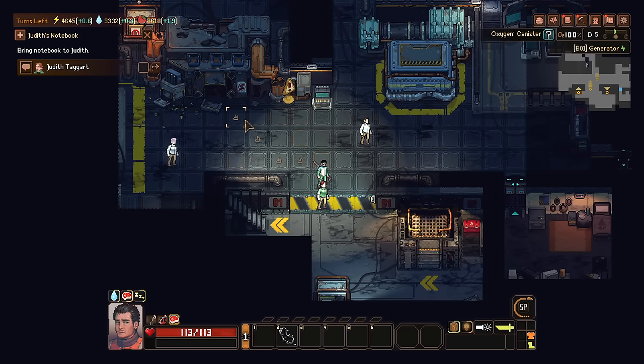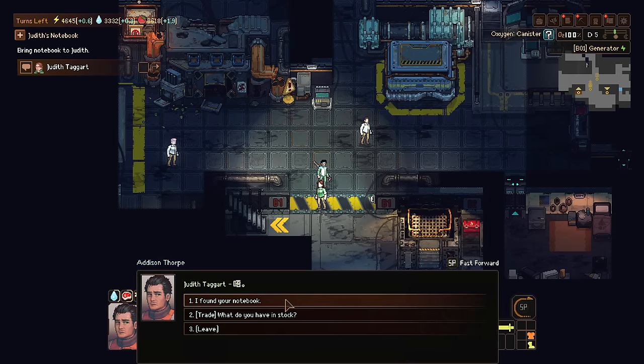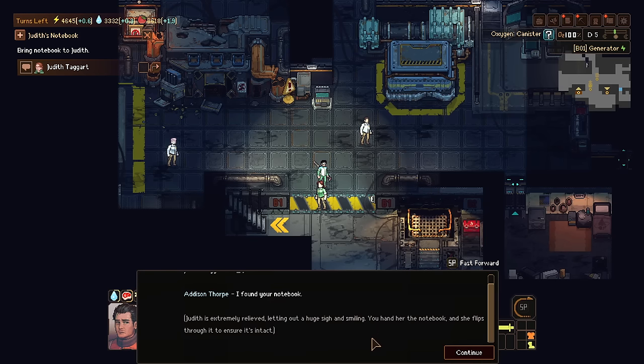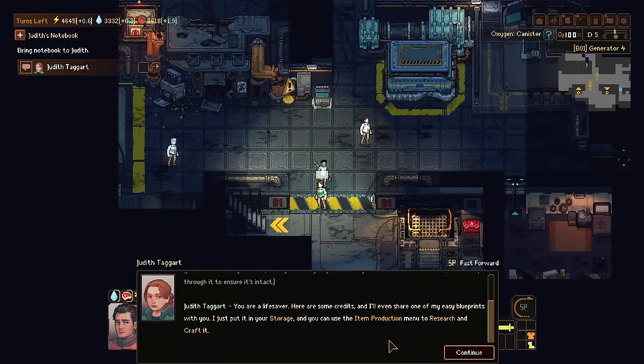The animations are well done. People walking around are mostly like stiff mannequins, but in combat things feel good — they look good, they play well, and I've found it satisfying just looking at the scenescape while I walk around. Judith is extremely relieved, letting out a huge sigh and smiling. She hands back the notebook and flips through it. 'You're a lifesaver. Here's some credits and I'm going to share some of my easier blueprints with you — put them in your storage and you can use the item production menu to research and craft those up.'